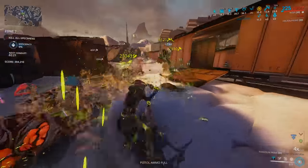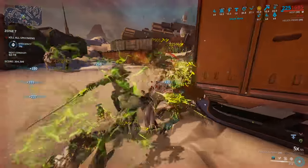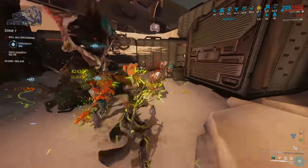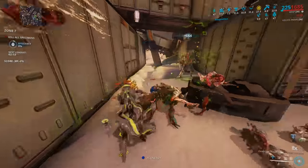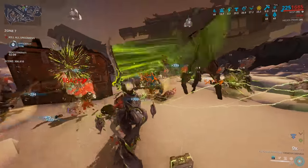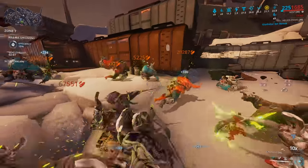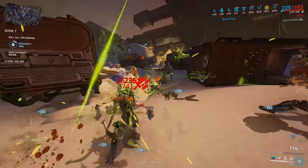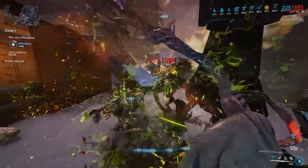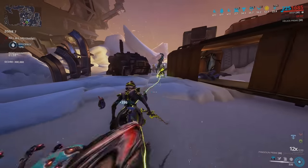You could also put in Primed Pressure Point along with Condition Overload and these other mods if you wanted to, but we don't really need it right now — we don't have anything to put that kind of damage up against. You can also bring a Helios Sentinel and use the Gladiator mods on the Deconstructor weapon to boost your crit chance up into red crit territory.